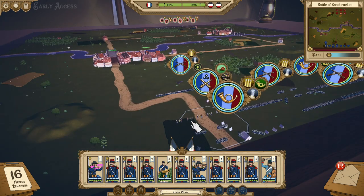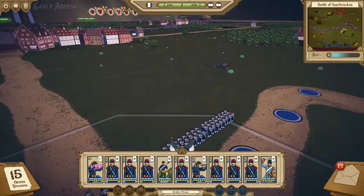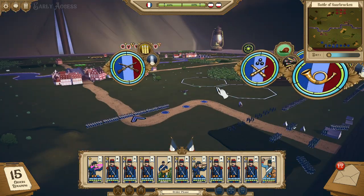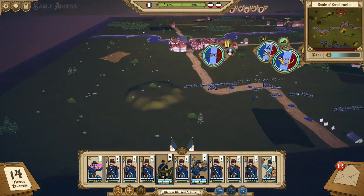Welcome to the Franco-Prussian War. We are here in Saarbrücken and we're going to be playing as the French — Napoleon III's French — against the Prussians right across the way. This particular fight is supposed to be a particularly large one, so we want to be aware and prepared.